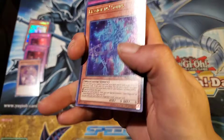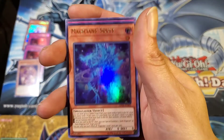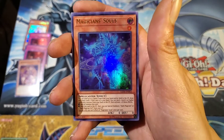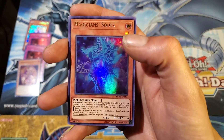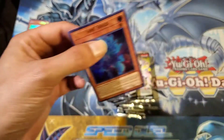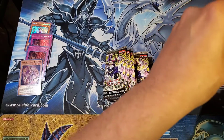Here we go ladies and gents — a freezy weezy treat for you! Fourth pack into our Legendary Duelist set: Magician Souls! The money card, the chase card, the card you want if you're pulling out of this set — and we got it here folks! Just take that in for a moment. Absolutely beautiful. We will get a sleeve on that to avoid any damage in the interim.